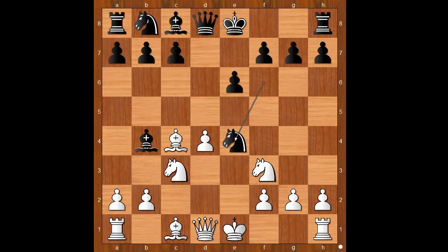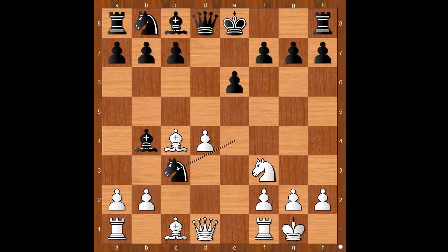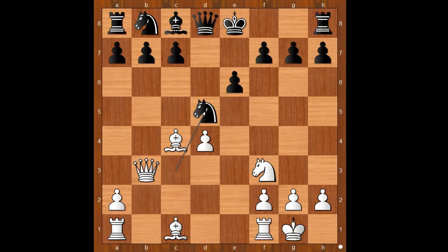White to move. How would you continue? Black has Nxe4. Evgeny Zanon castled kingside. Knight takes on c3. If bishop takes on c3, bxc3, and if knight takes on c3, queen to b3, after knight to d5, rook to e1, and white has compensation for the sacrificed material.